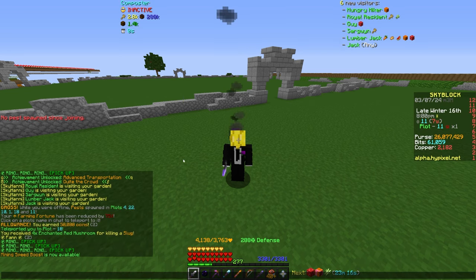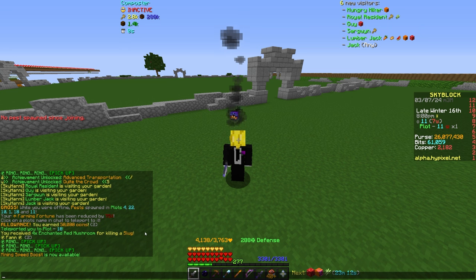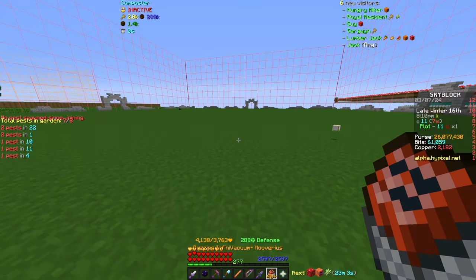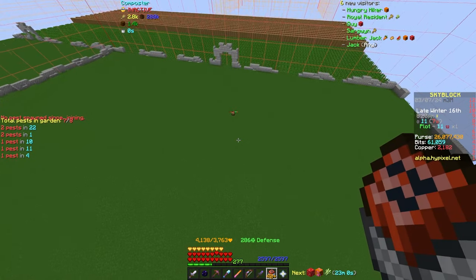So what they added — if we go into chat here — is you're going to see that offline pests are going to spawn. I'm not sure how long it takes for these pests to actually spawn in, but I had eight pests immediately when I showed up on my garden.